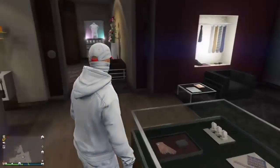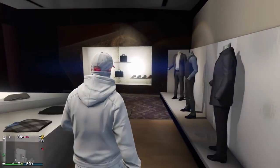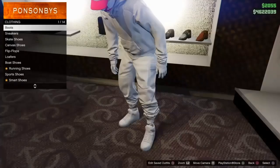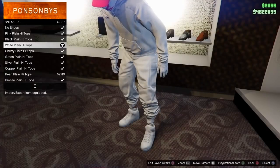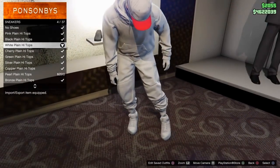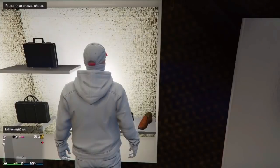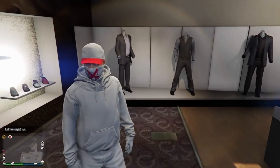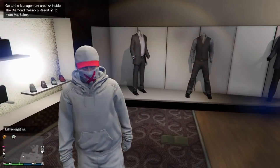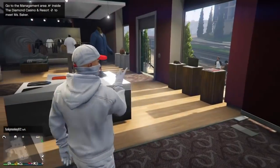The last thing we need from the clothing store — head over to shoes. We're going to buy the all-white AF1s. Go to sneakers and they're called 'white plain high tops.' This whole outfit is pretty cheap — a rough estimate around 10k total — so anyone can buy it. That's the best part about it. That's it for the clothing store, then we fly over to the mask store.